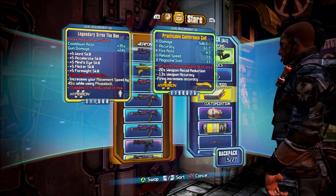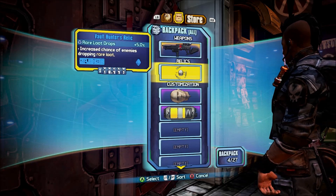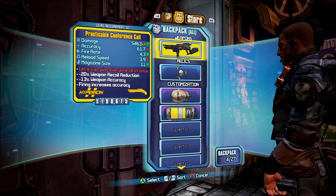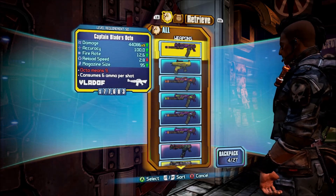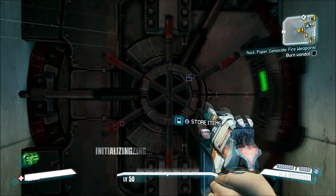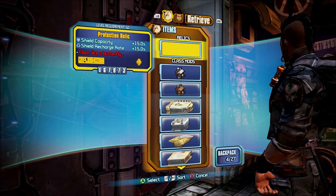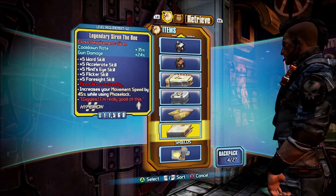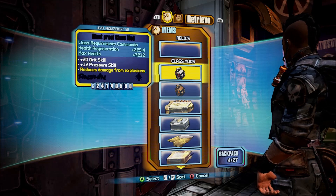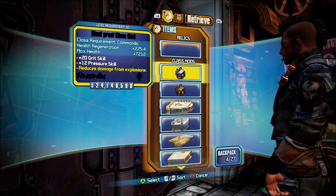I'm going to select this legendary Siren class mod and press A. Notice it doesn't store the Conference Call in there — the class mod is gone. Go back to the bank and sort it, and as you can see the class mod is right there where I stored it.